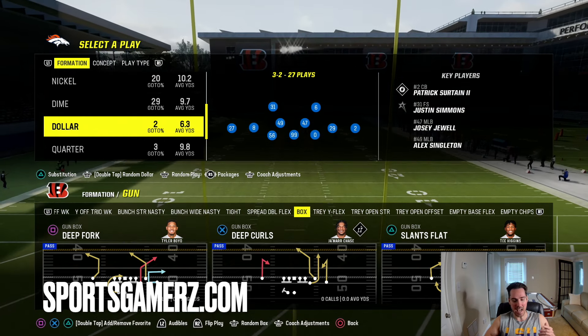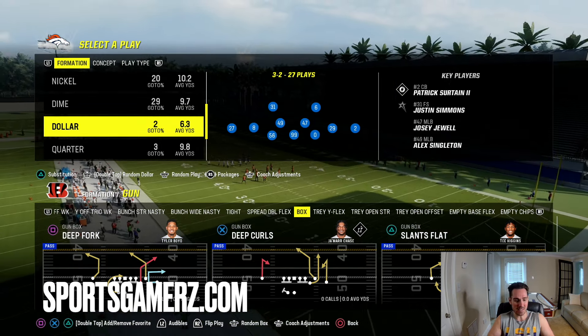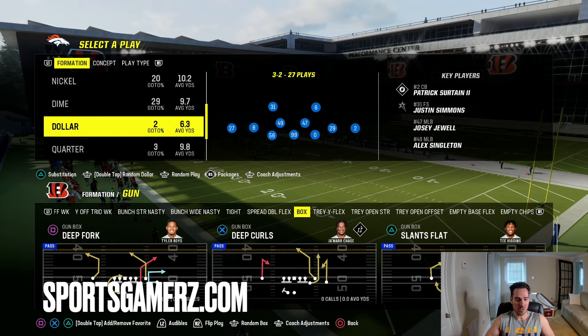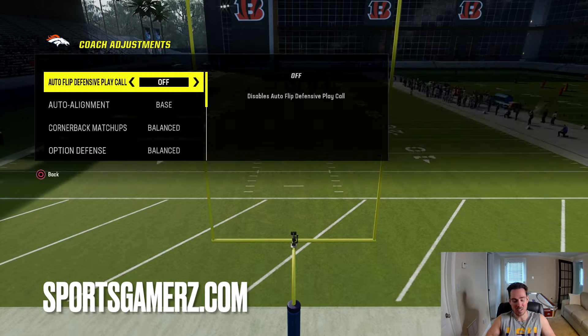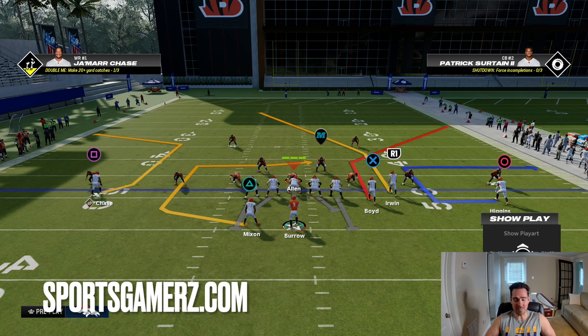It also has an auto motion out route. And I'm going to break down how you can utilize this play to destroy any defense. What's really nice about this is you don't need any abilities, you don't need hot route master, because all the good routes are already on the play stock. So if you play in a situation where you don't have abilities, this is going to be good. I'm first going to break down how this play works against a cover 4 defense baseline press, since cover 4 and cover 3 is extremely common right now.